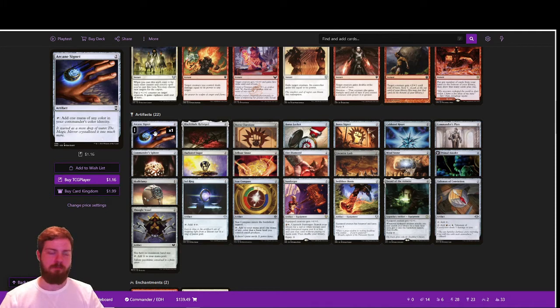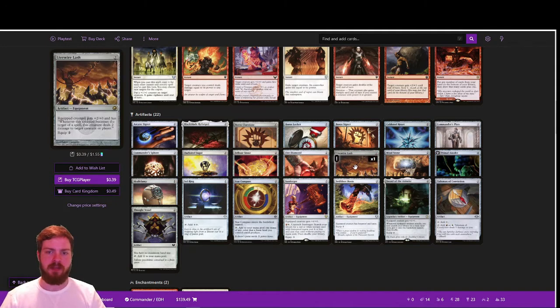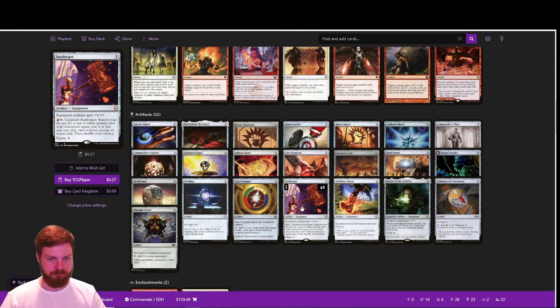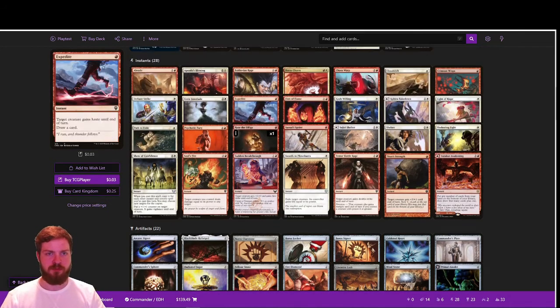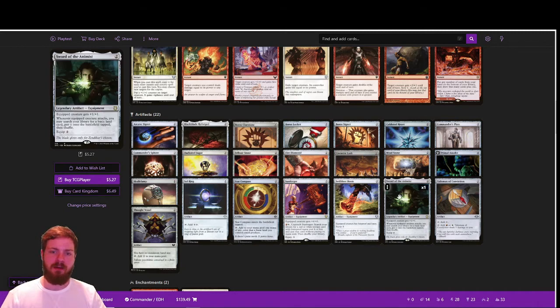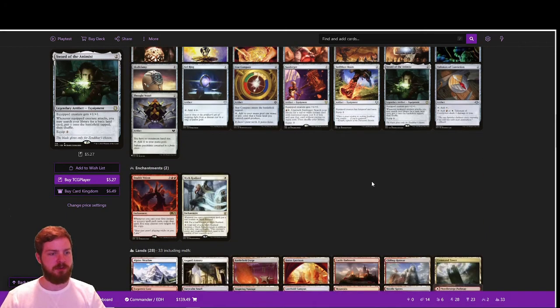Moving on to artifacts: we have a mix of two- and three-mana artifacts to keep our ramp going in case Feather gets removed. We've got Black Blade Reforged, Commander's Plate, Livewire Lash for extra chip damage, Skullclamp, and Sunforger, which provides a ton of utility in a deck like this. Swiftfoot Boots protects Feather. Lightning Greaves gives shroud, creating some anti-synergy — that's why it's not included here. Sword of the Animist generates ramp as we execute the beats plan.